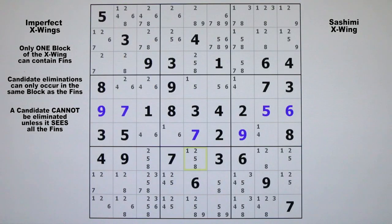Let's take a look at candidate 1 and light them up. We see that in row 4 we have a conjugate pair, and this would be an X-wing if there were a candidate 1 in row 7, column 7, but instead there is a 6 placed there. That means these two cells are fins, which further means that we can eliminate these two candidate 1s in these two cells.